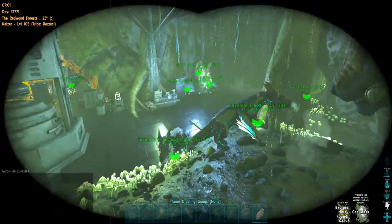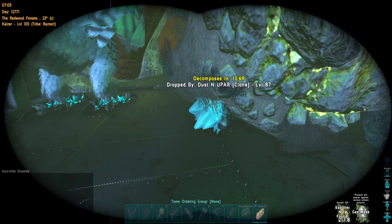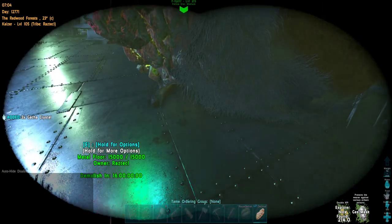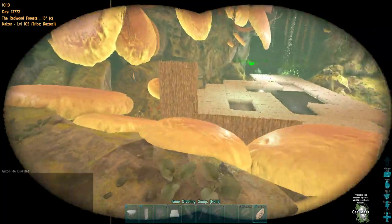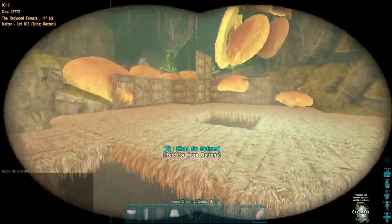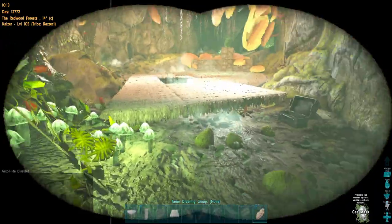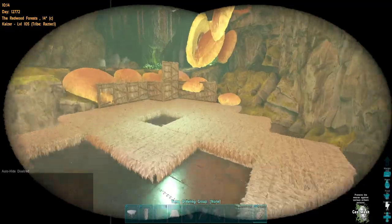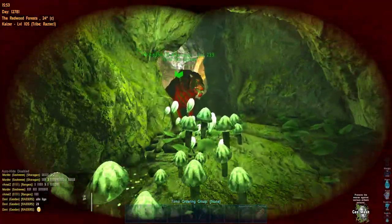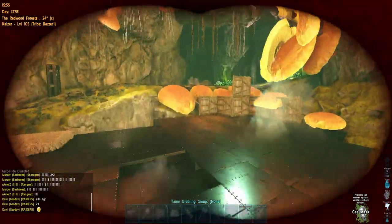We also got some dino progress. We got the Allos and Gachas — I think I didn't show you this. We collect the crystals and wait for them to turn into element. This is the breeding area, and the next day it turned into metal.